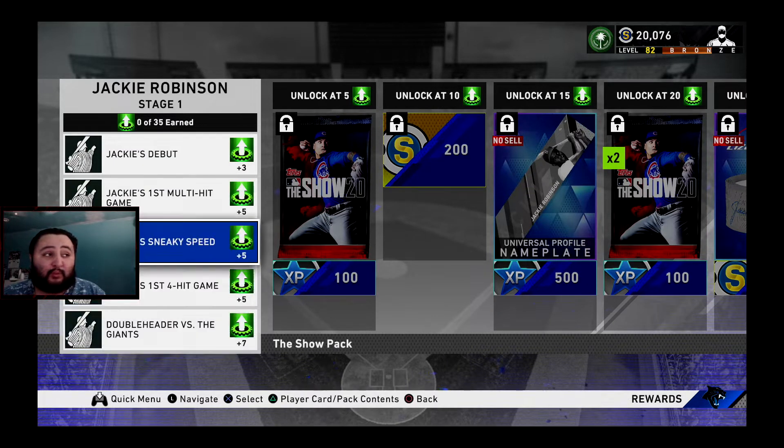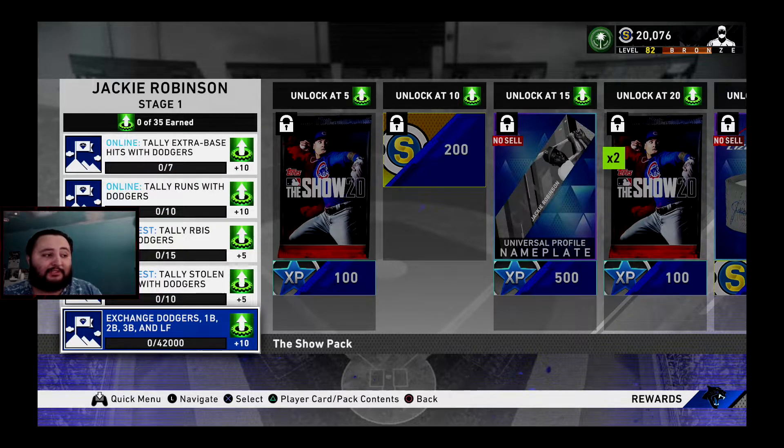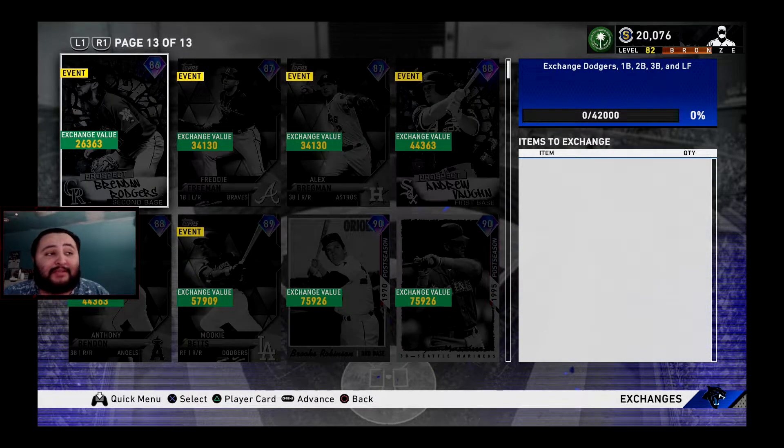Going back to the fastest way to complete this: do all the moments, which tally up to 25 out of 35. There are two ways to attack this. If you want Jackie Robinson on your team right now, go to Exchange — Dodgers first base, second base, third base, and left field. It's 42,000 exchange value, which is pretty steep.